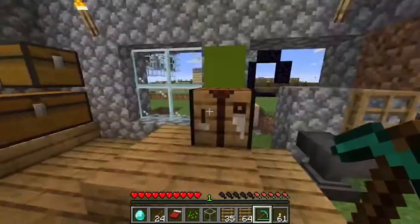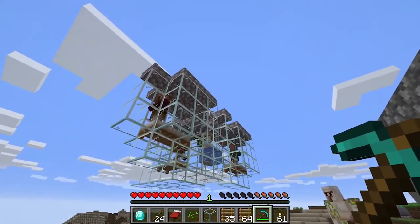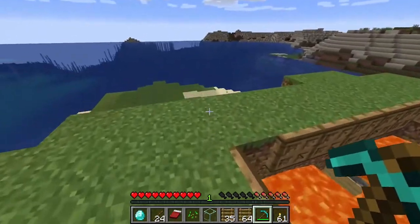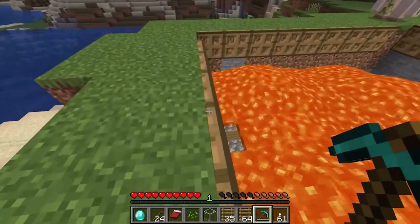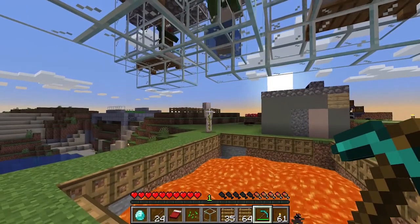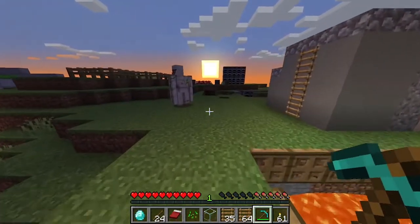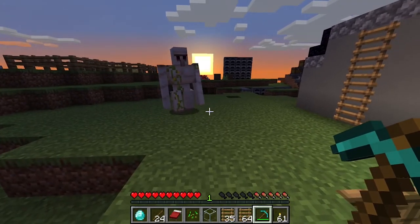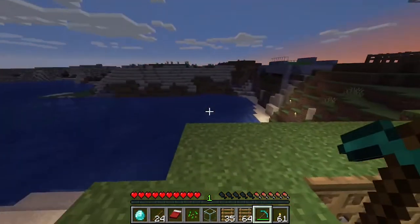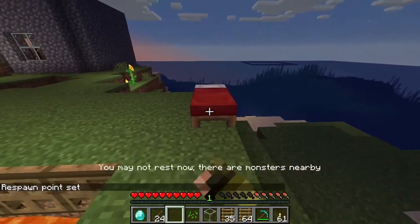We have built ourselves an iron golem farm that failed. For some reason they weren't spawning up there - they were spawning everywhere else. So I decided just to put a big hole in the floor, put a bunch of trap doors so they think it's a full block. And then obviously we've got some planks and signs and they'll just walk in. So once they actually see the zombie they're just going to walk straight in towards him.